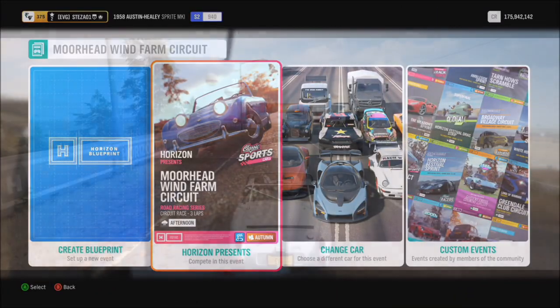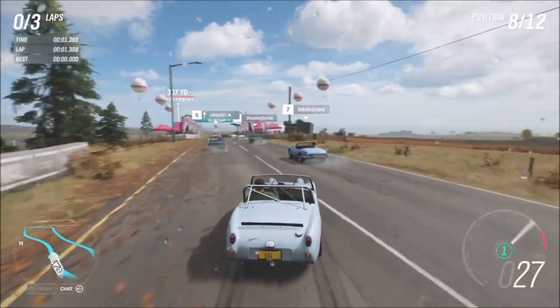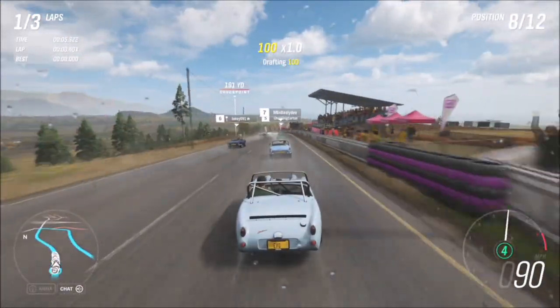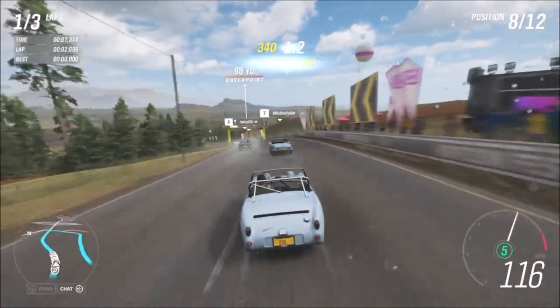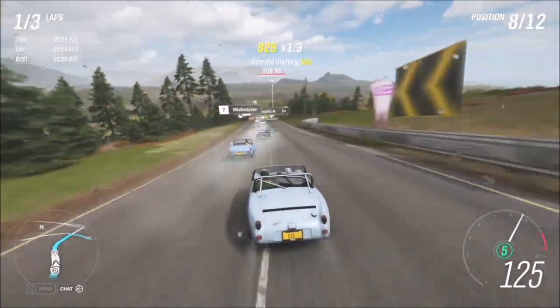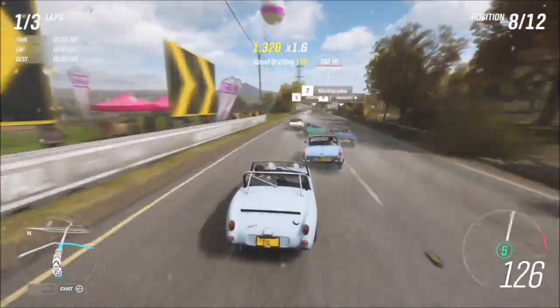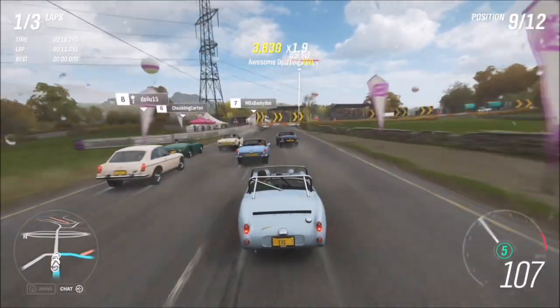I hopped in solo and just picked the standard three lap race. Drafting skills can only be earned during races. A drafting skill is where you're following closely behind another AI driver. You can also do it online as long as you're in the Austin Healey, and it doesn't matter what difficulty you're on.